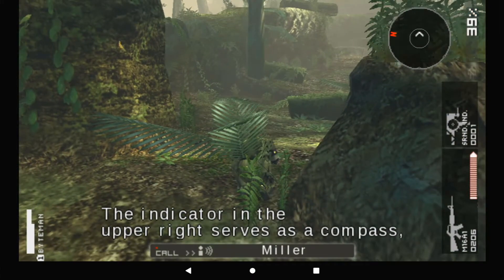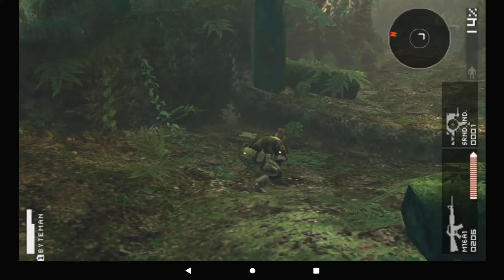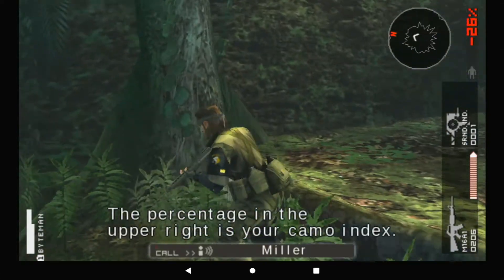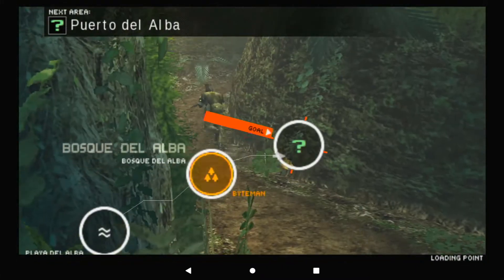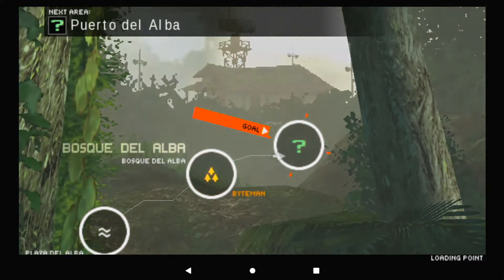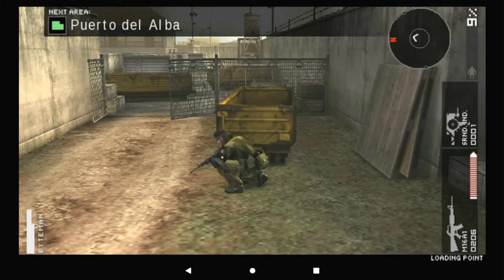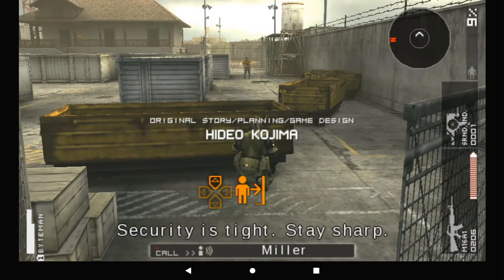The indicator in the upper right serves as a compass and shows sound sources. Pay attention to your surroundings. The percentage in the upper right is your camo index — the lower the number, the more easily you'll be spotted. Conspicuous. Looks like you're inside the compound. Security is tight. Stay sharp.